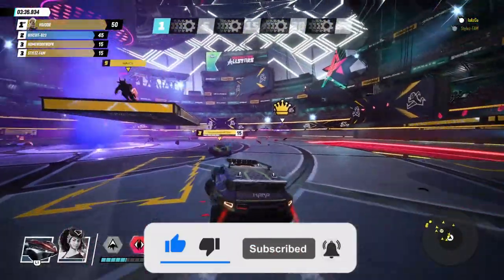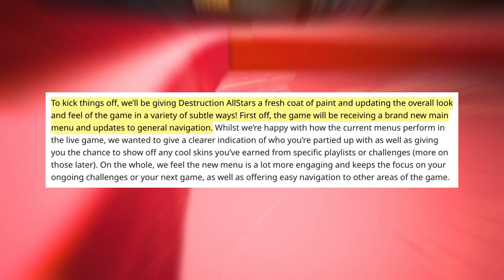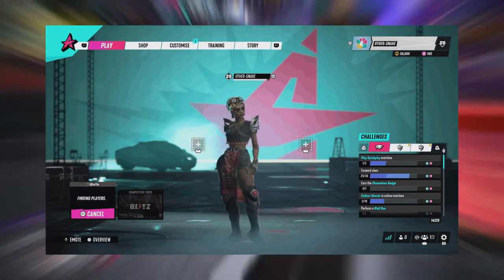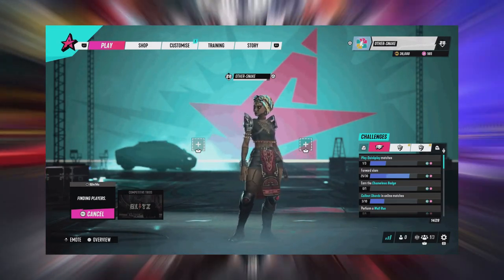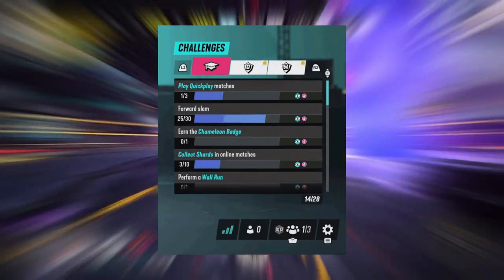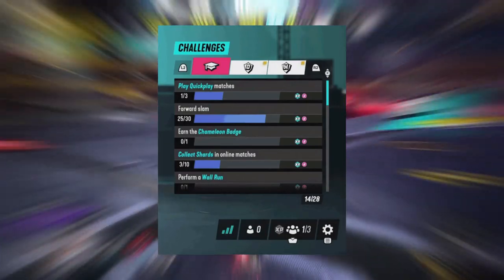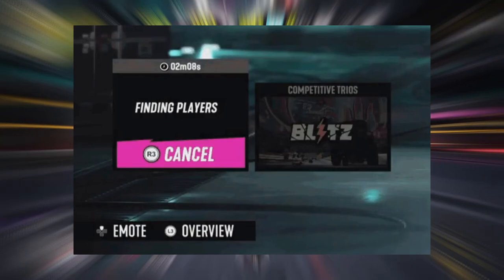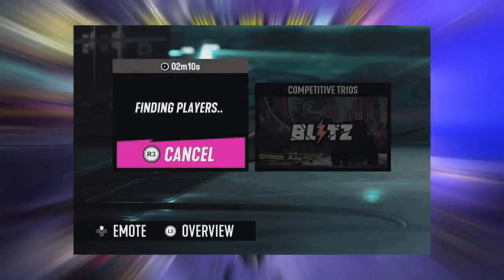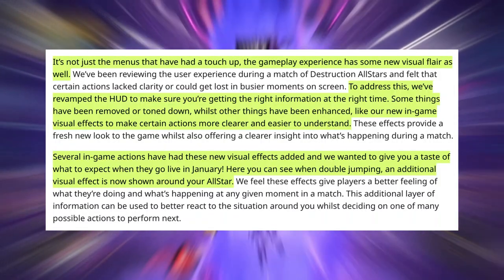Destruction All-Stars is gonna get a whole new look and feel in-game and on the menus as well. As you can see, this is just a preview of the new interface to come — we can see Mooner standing there. They've added new challenges including dailies and weeklies, as well as a graduation cap icon which could be Hot Shot challenges. The way you search for matches is now different — there's Final for Players and competitive trios. They've also got an emote sign so you can emote in the lobby, just like Fortnite.